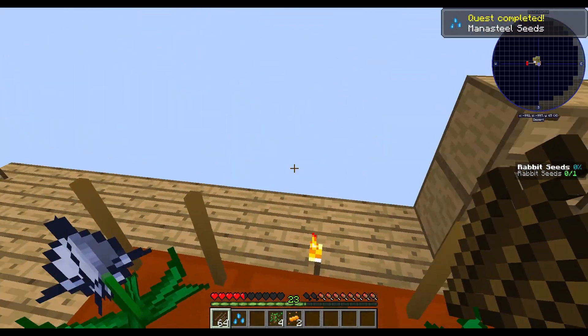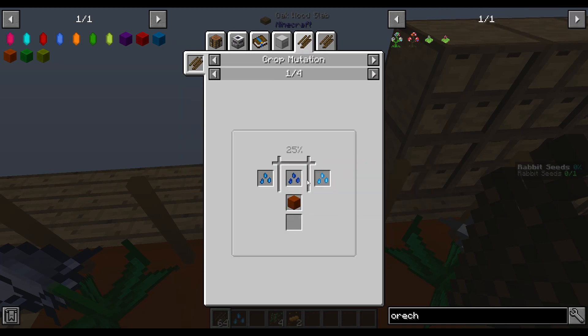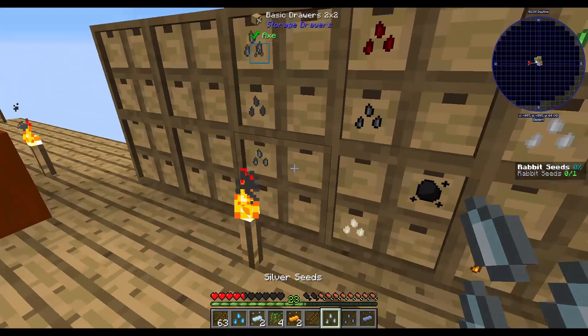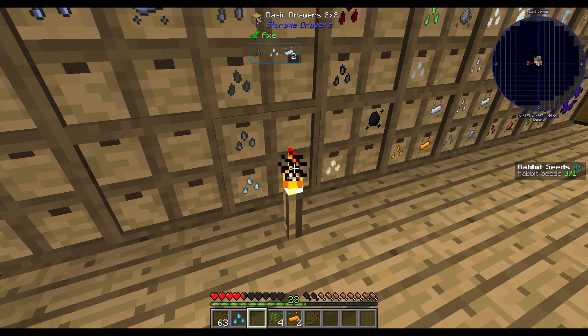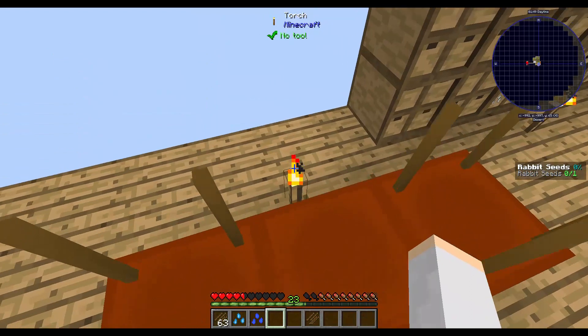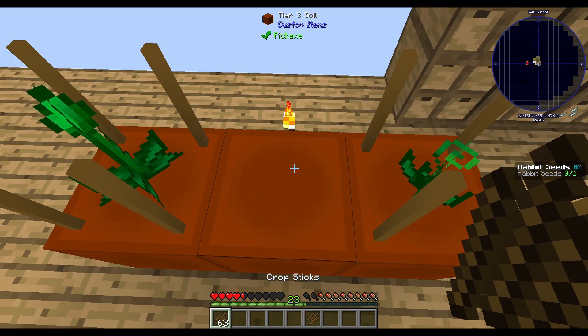Wow, that was really quick and convenient. I think it was mana steel and water — yeah, mana steel and water for aquamarine. So mana steel and our water. Let's put our silver and lead seeds away just so that our inventory is a little cleaner. And then mutate our water and mana steel and get some aquamarine.